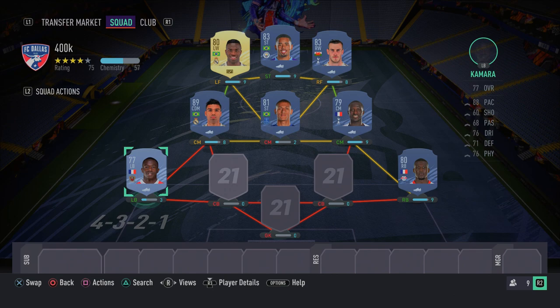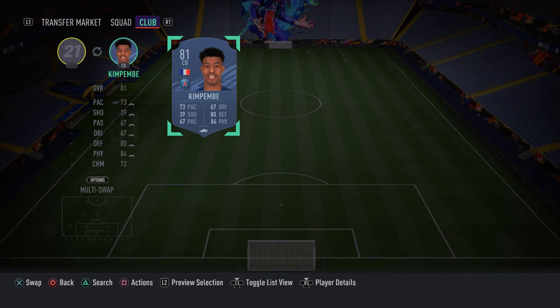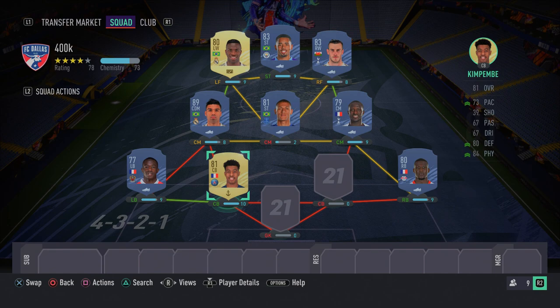In the left center back spot we have Presnel Kimpembe — hands down my favorite center back in the game right now. I've had him pretty much since day one and love him to bits — he's played 36 games for me. He's got 74 sprint speed and 72 acceleration, and while his defending stats don't look the best on paper, in-game he is so overpowered. I absolutely love this guy and don't even want to take him out of my team.